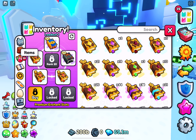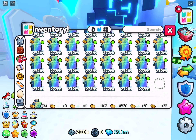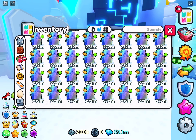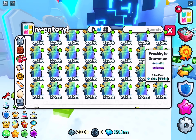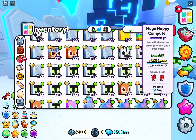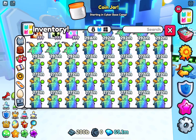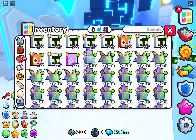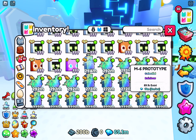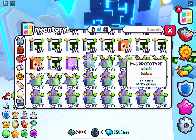First of all, you want a full team of good pets. I just have about half my team as hugers, or you could have a full team of snowmen — I can give some of those away if anyone wants them. Even better, if you can get these prototype pets, because they're worth two million each right now and people are trying to buy them.